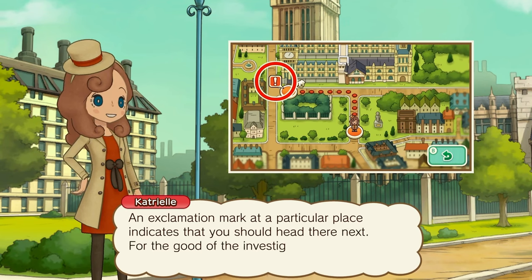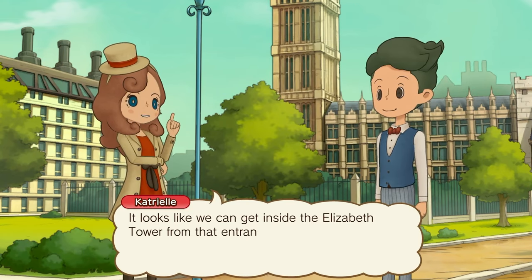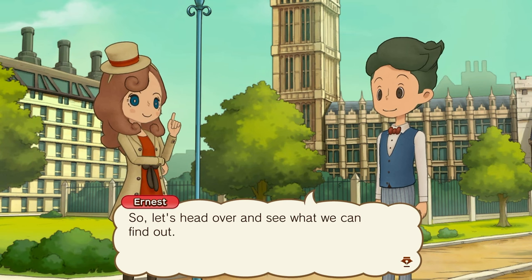An exclamation mark at a particular place indicates that you should head there next for the good of the investigation. Looks like we can get inside the Elizabeth Tower from the entrance there, so let's head over there and see what we can find out.